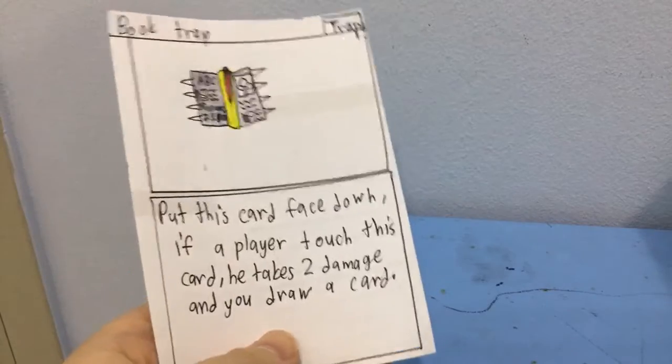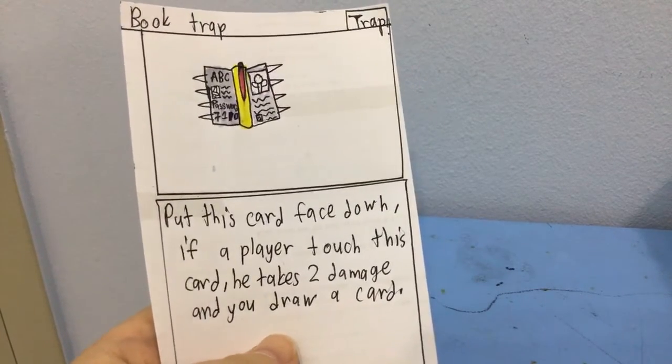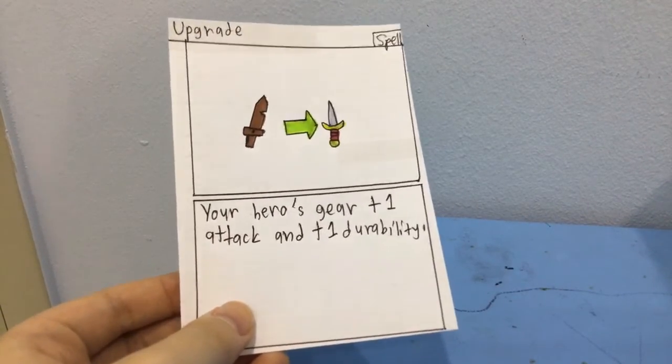Next one is the Book Track. Put this face down. If someone plays a touch card on this, they take 2 damage and you draw a card — it's whoever plays it. And we got Upgrade: your hero gains gear, plus 1 attack and plus 1 to an ability. That's all for today. I will see you tomorrow.